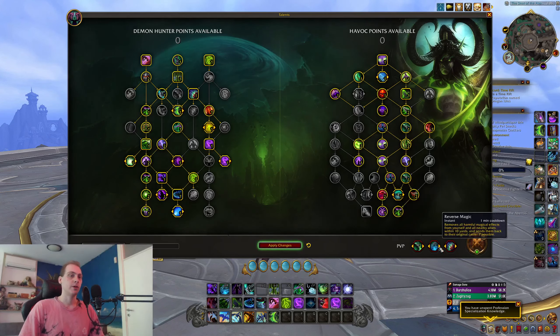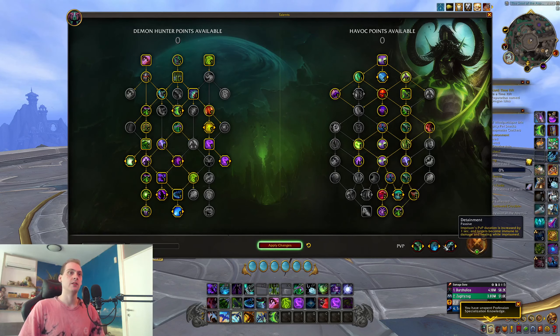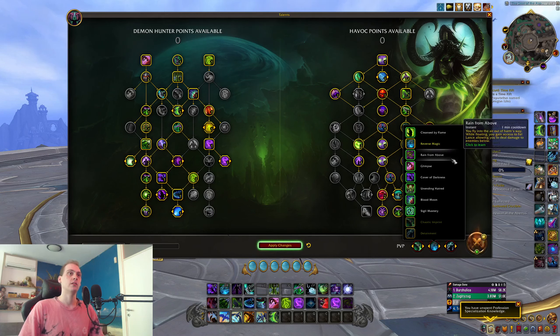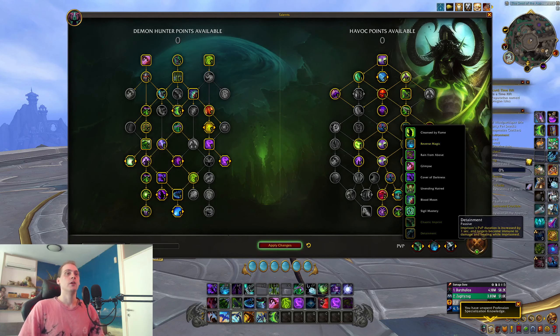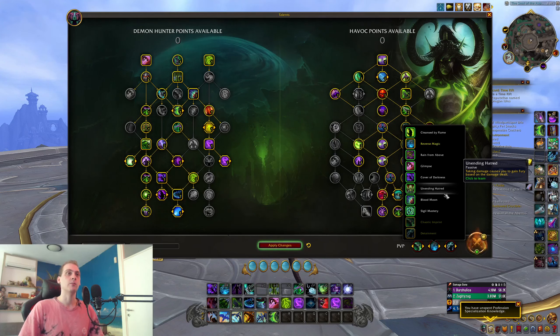Reverse Magic — not much to say. It reverses magical effects. You should definitely run this any time your healer is going to get CC'd by something like a Hunter, Paladin, or Mage — anything that's going to CC your healer with one of those longer CCs. It's really good. Rain from Above and Detainment are really important talents in this current meta, and you'll find yourself running them a lot more than you'd like, simply because physical damage just completely murders you.